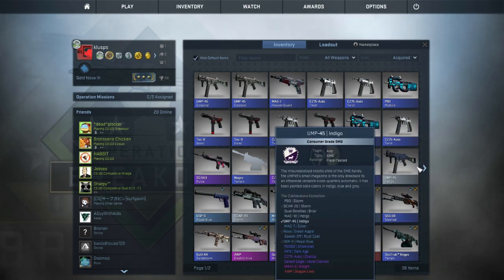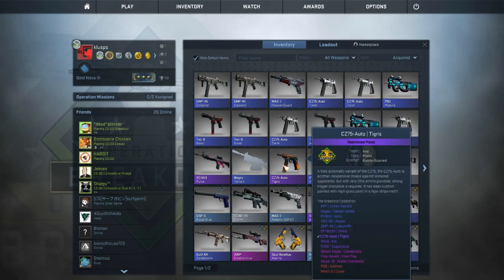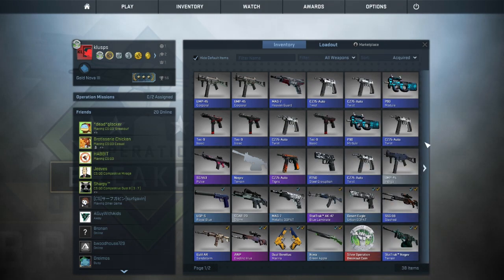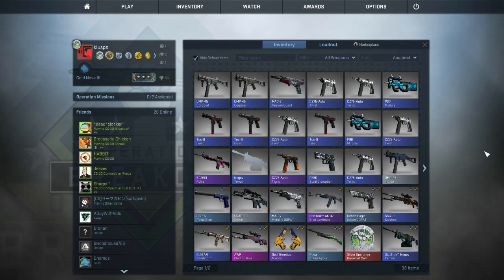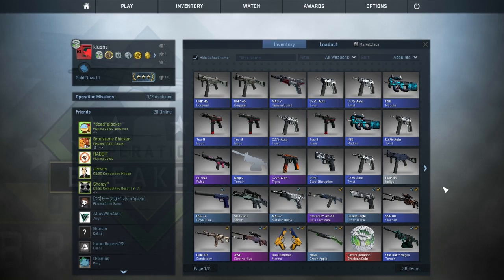So from what I got — UMPs, a lot of CZ-75s, some Tec-9s. The best thing I probably got was this — oh shit, it's battle-scarred too. They're both battle-scarred. Oh my god — minimum wear, field tested. Man, I didn't have luck with any of them. Alright, that's today's video. Hope you guys enjoyed it, and hopefully when you guys open stuff you have better luck than me. I opened like 16 cases and all I got was bad items — CZ-75 Autos everywhere and Tec-9s. Alright, thank you for watching, you guys have a nice day, see you next time.